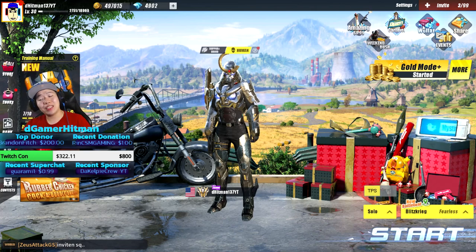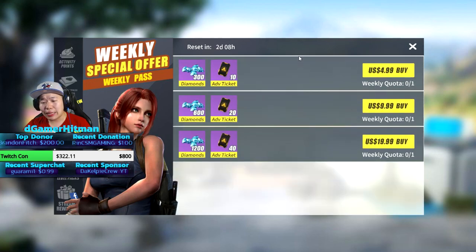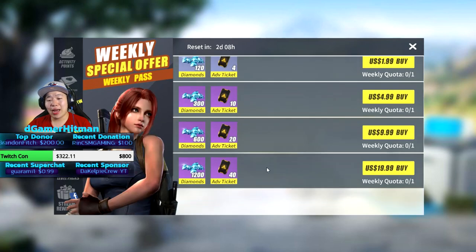The most efficient way to get your gems worth - in my opinion, from my math, you might think the best way is to buy these welfare packs: 1200 gems, get 40 advance tickets for free, that kind of deal. Essentially these are all the same deal, just how much bulk you want to buy. I personally don't think this is the best way. If you're buying skins like the regular advanced supply drops, go ahead - but I think there's a better way from my math.